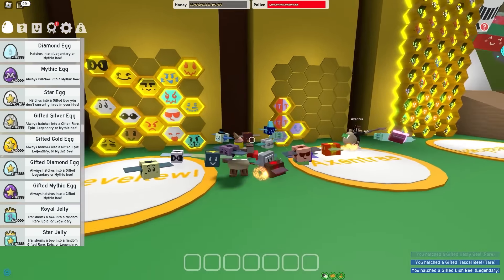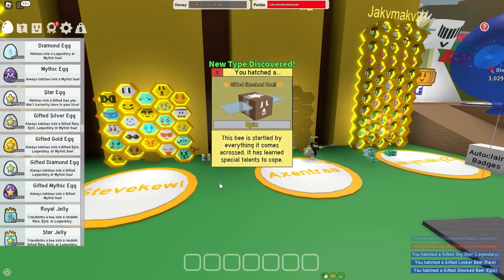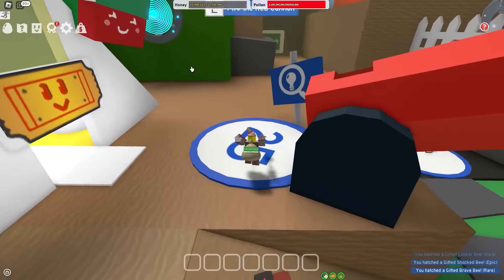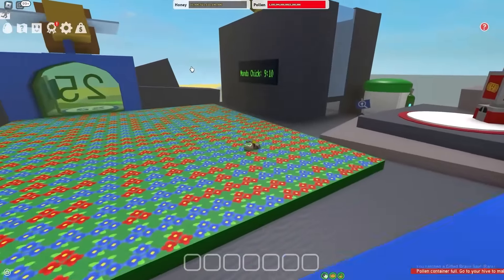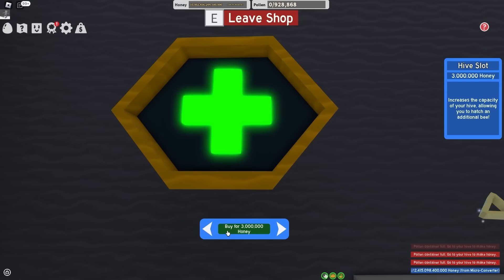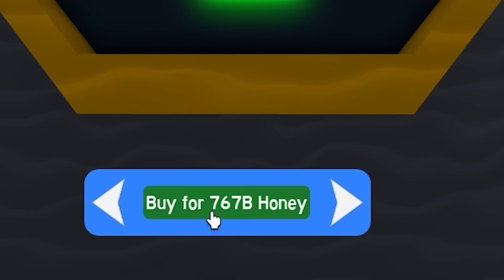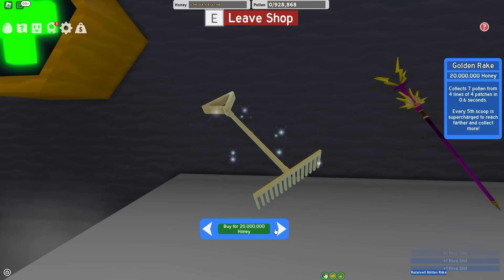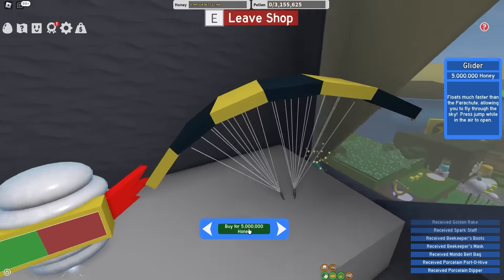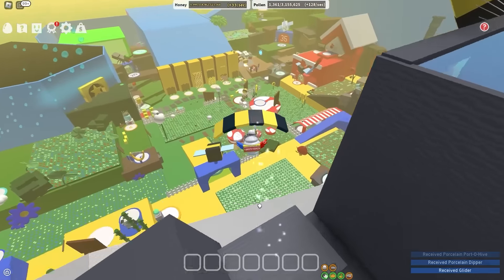Am I not the best artist you guys have ever seen? This is something Da Vinci would draw, like honestly. Two and one, and I got my 25 different bee types from the star eggs. So let's use the red cannon and fly up here. Alright, let's go ahead and buy some hive slots. I can also buy the rest of the stuff - the spark staff for more comments. I got every single porcelain tool along with a glider, which is going to be very beneficial.